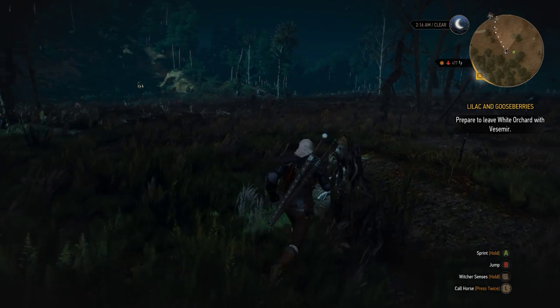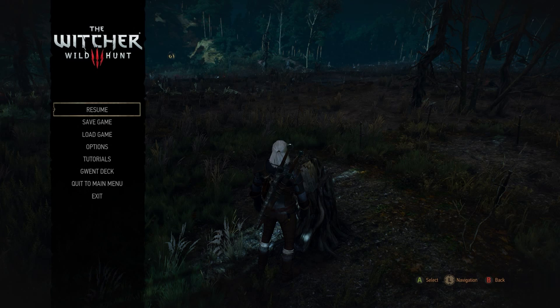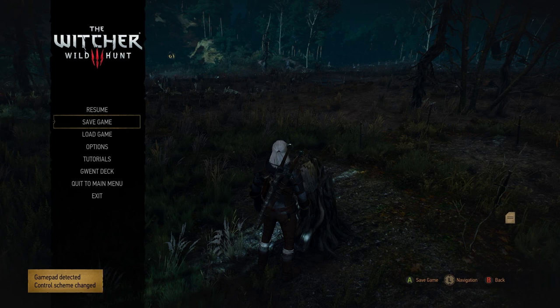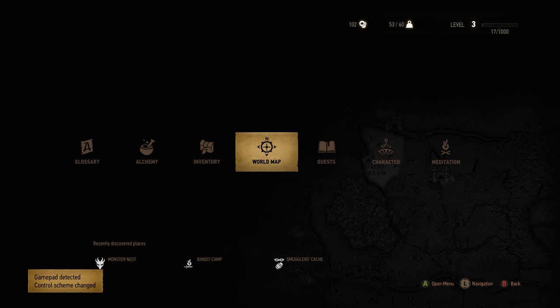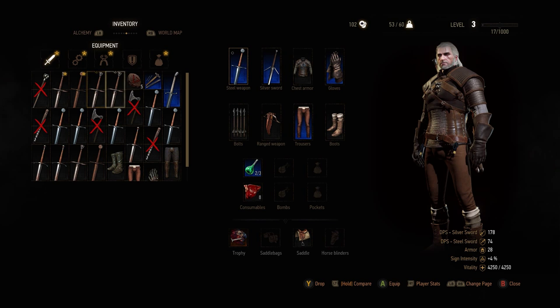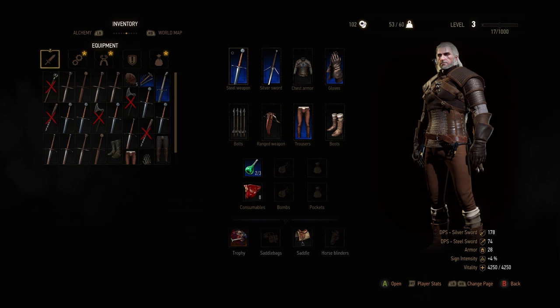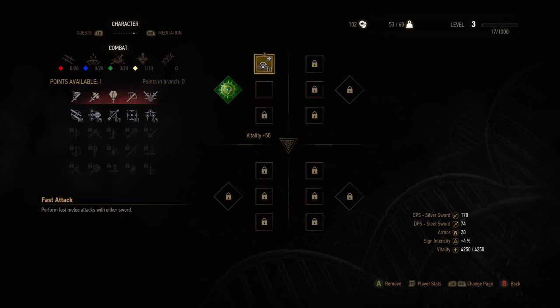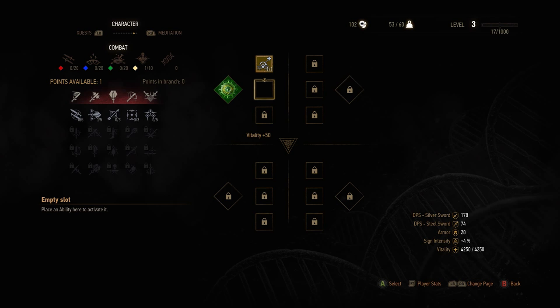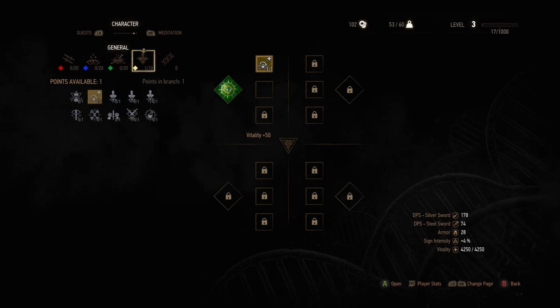We got a bunch of swords we can sell for good money, and we actually leveled up! Let's save real quick and take a look at our inventory. We have many many swords, all worse than the one we currently have, so we'll sell all of them — that should give us quite a bit of money. And then we can also level up.